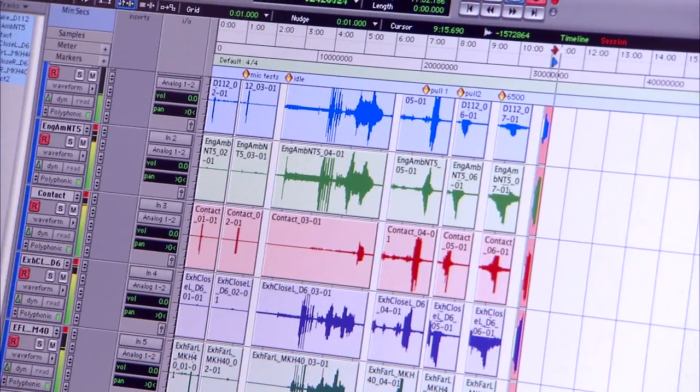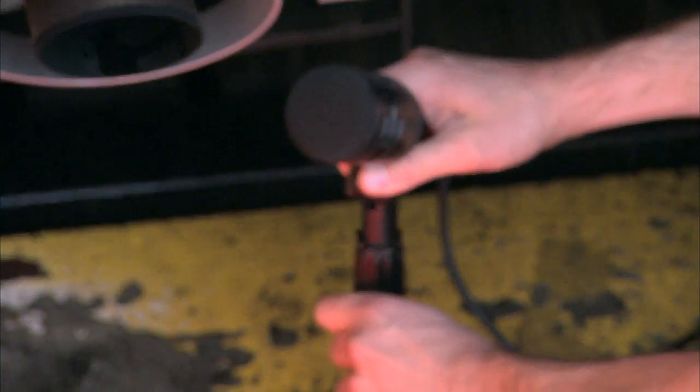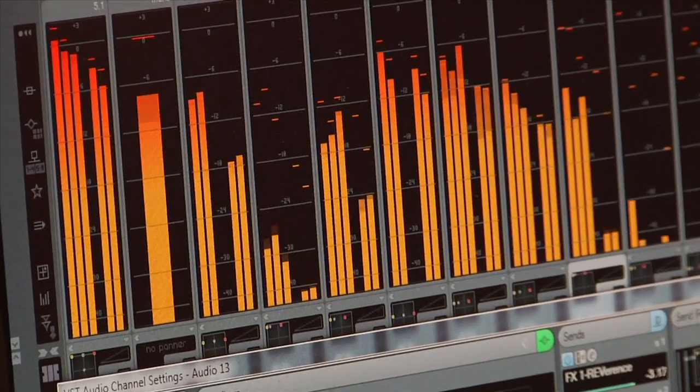Every car is different, and we'll spend some time walking around the car at first, trying to work out where the cool sounds are — what the sounds are that really capture the sound of that car. Then we'll position multiple microphones on each of those sources to try and get different perspectives, to make sure that when we bring it back to the studio, we can get everything we need and reproduce the sound of that car. The audio sessions allow us to have the car sound real in-game, and the dyno session really allows us to push it to its limits.